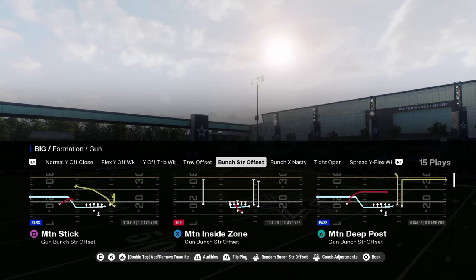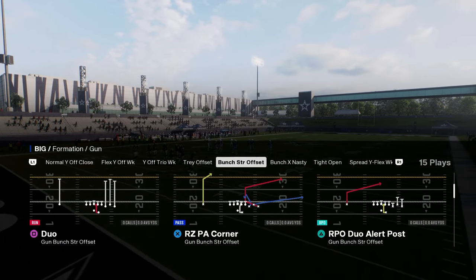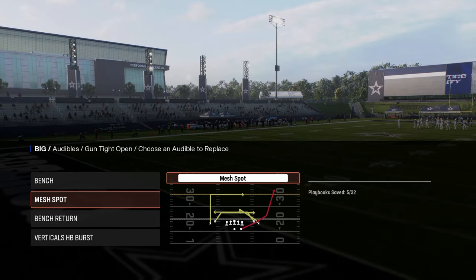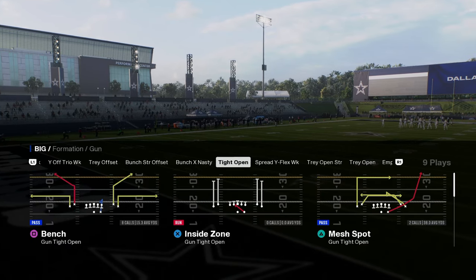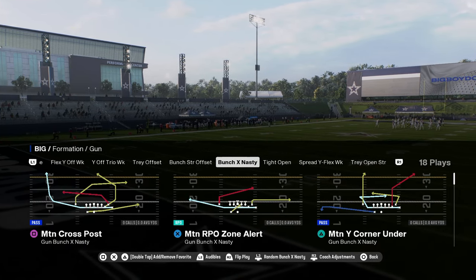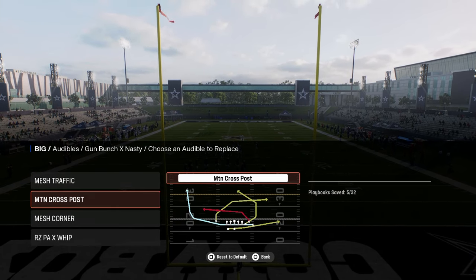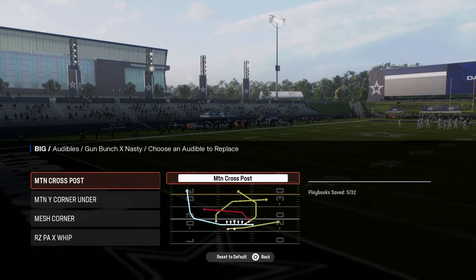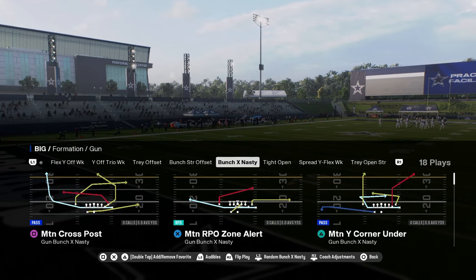For Bunch Strong Offset, what I like to do is come out in Bunch Strong Offset and audible into Tight Open or Bunch Strong Nasty. You can see some standard Tight Open audibles here. For Bunch X Nasty, the main reason you run this playbook is this play: Motion Cross Post. We're going to put that in the top slot and build everything around this play.